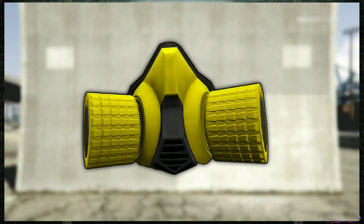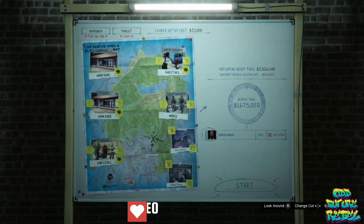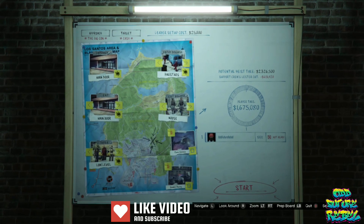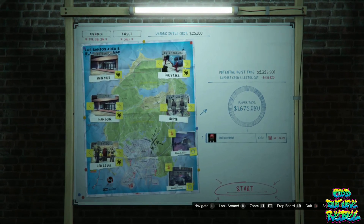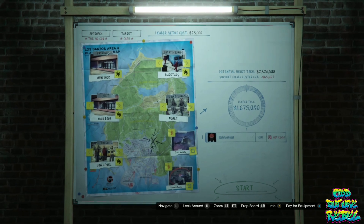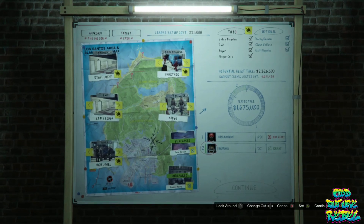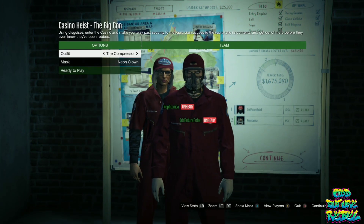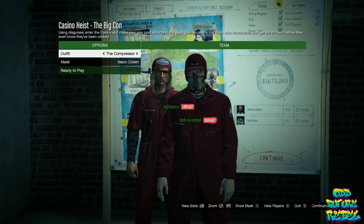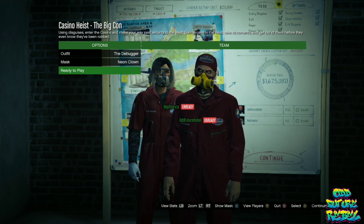For the second glitch, I will be showing you how to get the yellow rebreather, which you can put on any saved outfit. Go over to your arcade business and make your way to the finale board. If you do not have the finale board or the arcade business, ask someone in the comment section to help you out. On the disguise, make sure you put it on Bugstar before you start it. Once you start it, you should load into a job menu. On the outfit section, make sure you put it on the Debugger — you should see the yellow rebreather on. Both players ready up so the mission can start.